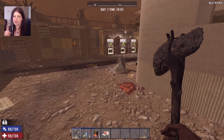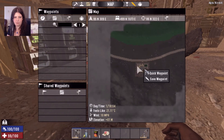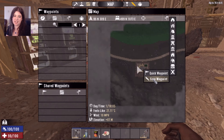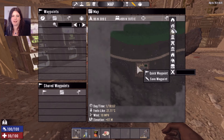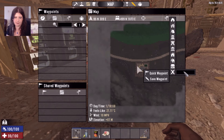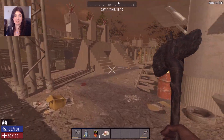We don't need to use the machines right now — just remember they're here. Open your map with M, right-click, and save a waypoint. I just mark it as 'Trader' with an X for simplicity. Now we need to head home because it's 18 o'clock and getting dark.